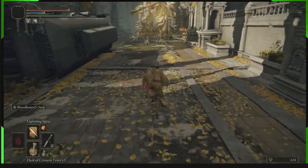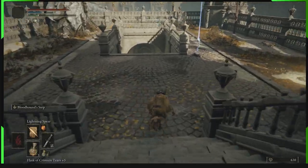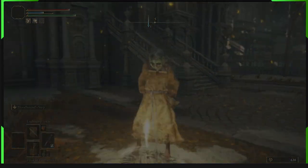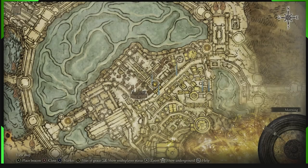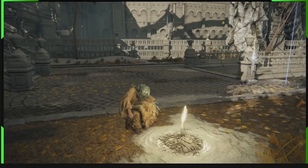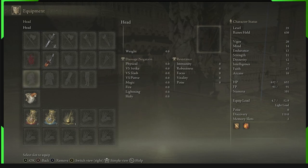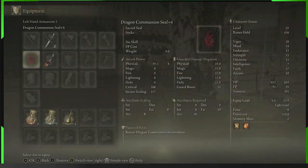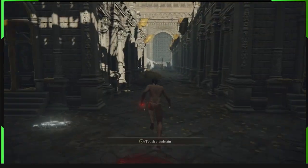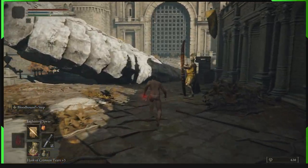There will be a tree boss here — if you kill this tree boss you will get a lord rune from him, which is useful for duplicating. Right here is the Avenue Balcony grace site. From this point we want to go over and up the dragon's tail. This is where Bloodhound Step really shines — you can just go straight past enemies with no issues, don't even have to worry about it.